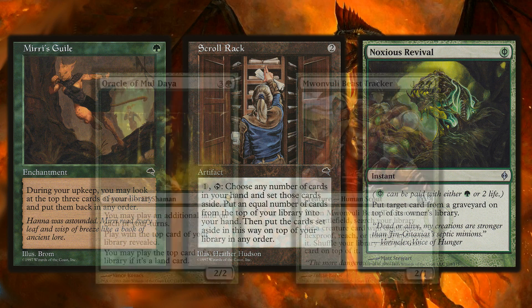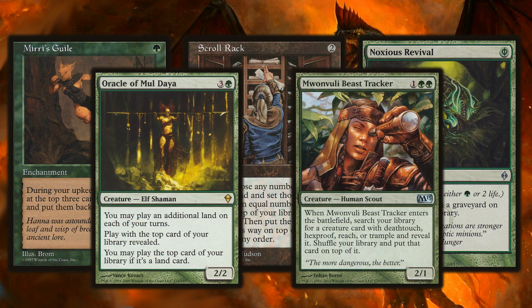There are other really good options that let us look at the top card of our library. Oracle of Mul Daya lets us make extra land drops and see if it's safe to swing in with Vivictus. You also get to run Beast Tracker, which will search your library for any creature with Deathtouch, Hexproof, Reach, or Trample and put it on top of your library.